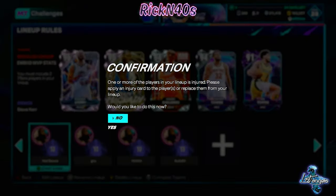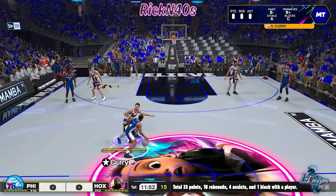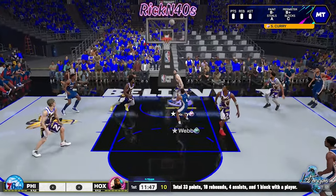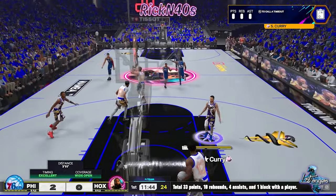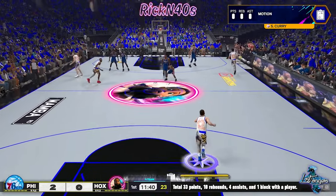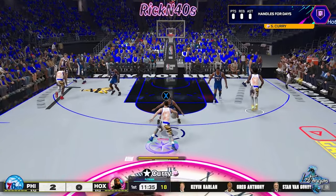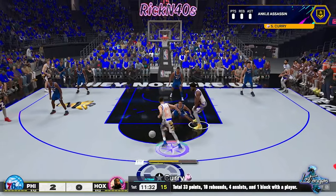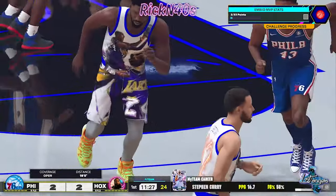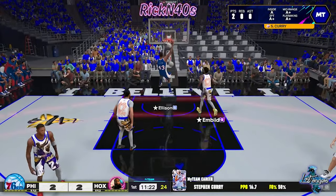On pro difficulty, you must include two 76er players in your lineup — that one might be kind of tough. For Luka, you're going to have to score 73 points as a team and include two Maverick players in your lineup. These do not look too difficult. The hardest one might be the 33 points, 10 rebounds, four assists, and one block, depending on quarter length. You're going to get 12-minute quarters, so that should be cake if you know what you're doing.